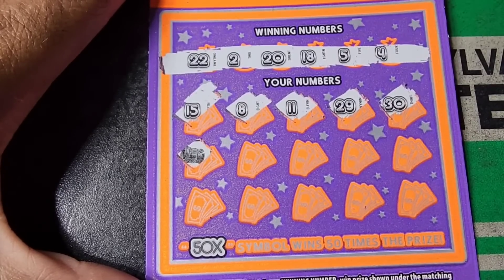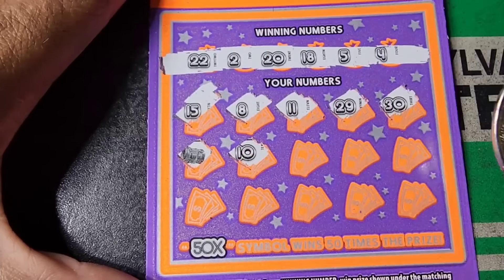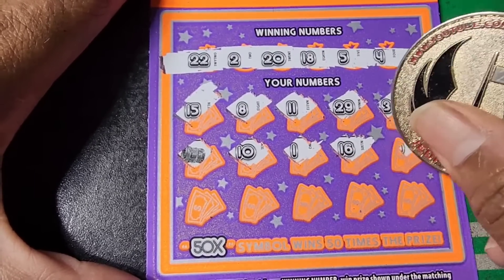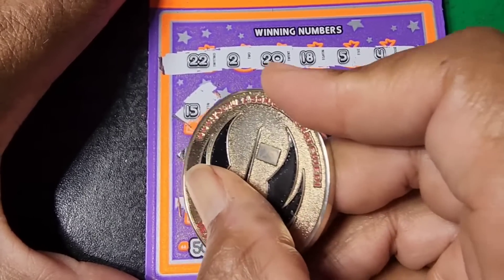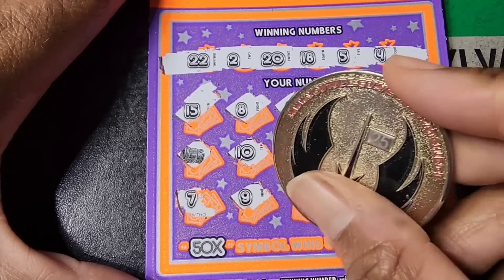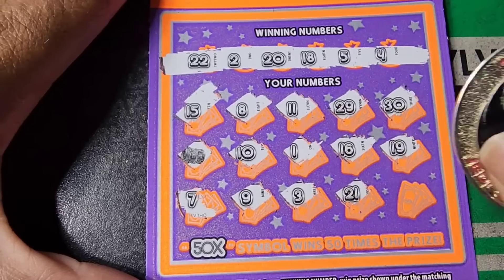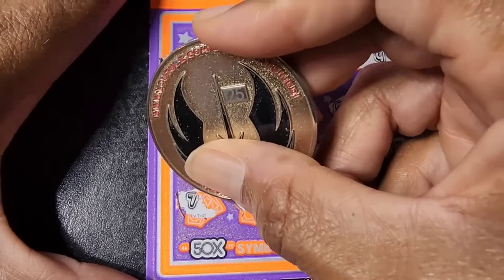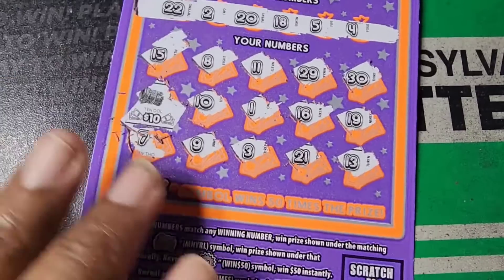Money roll — we are on the board. 10. I don't know what could be under there because I've seen people get some crazy stuff with just a single match. Can't even discount a single win on this ticket. 3, 21, and 13. Let's see — we'll take the hot dog order.